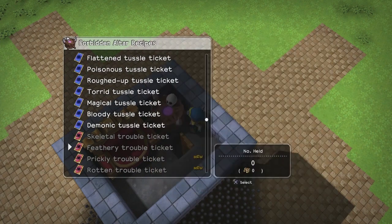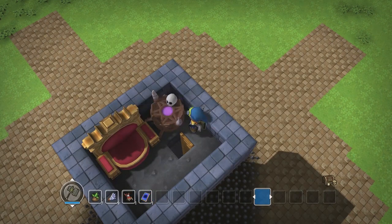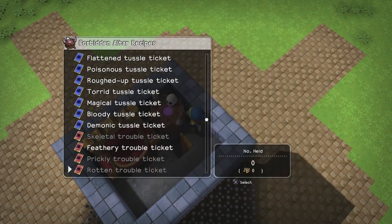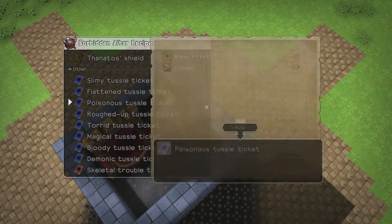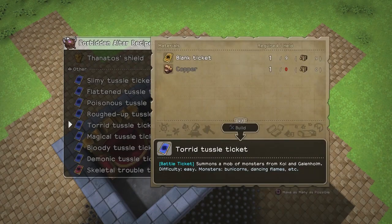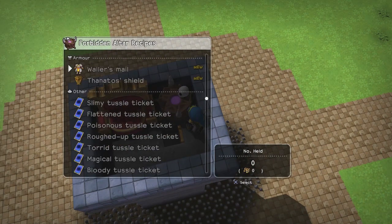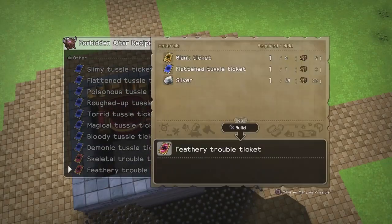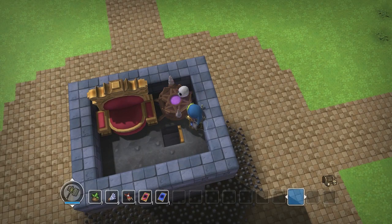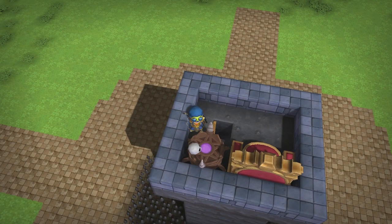We haven't done feathery trouble yet, so we need flattened tussle and quickly trouble. This needs poisonous tussle and roughed up tussle — so it looks like it just goes the same loop here. We're out of copper, that's unfortunate, I'll have to go mine some. Let's make these for the time being and see what kind of things we run into on feathery trouble — it's probably going to be nothing but chimera, which is fine. We need more warp wings anyway.